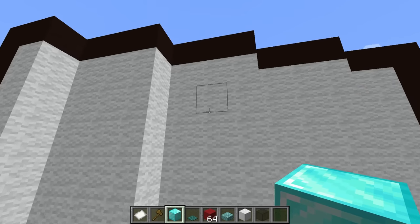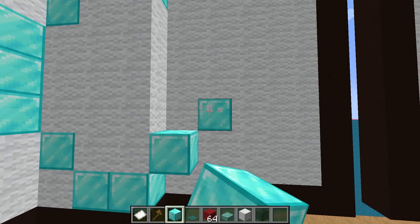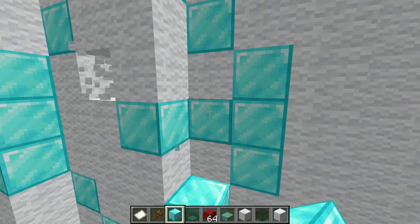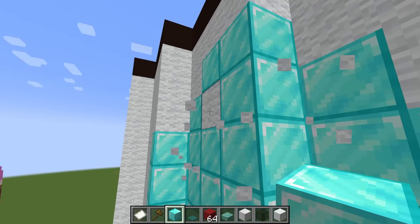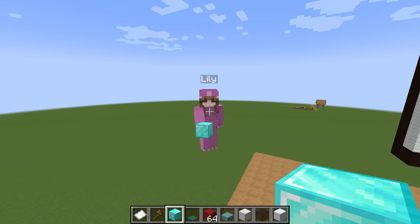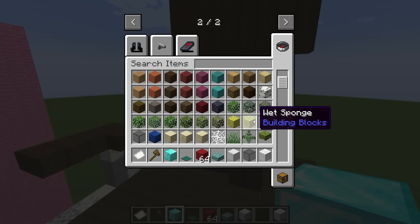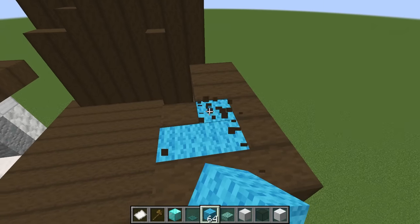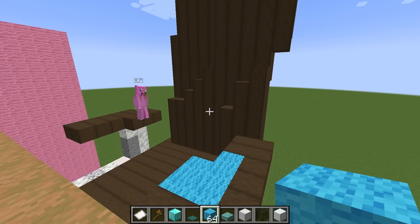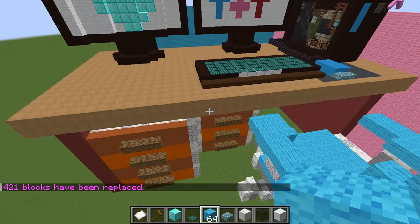Lily finishes the white wool. They make a diamond shape in the very middle - it's coming along really well. The diamond is complete! Now they fix the chair, replacing the brown wool with light blue using another cheat command. Boom - a brand new blue chair. The build looks done.